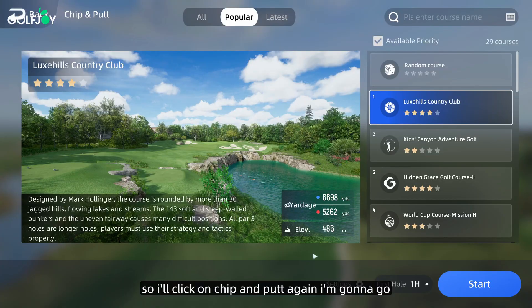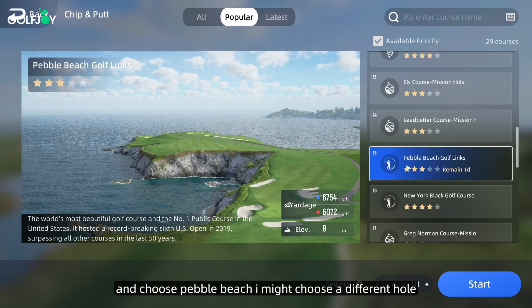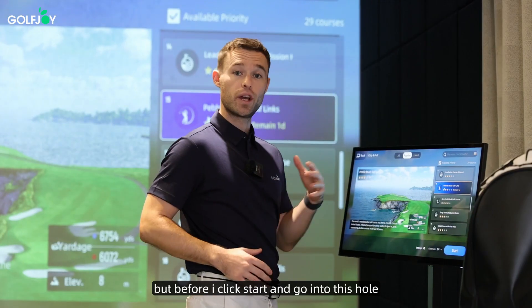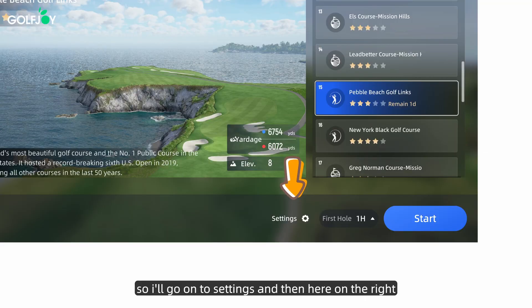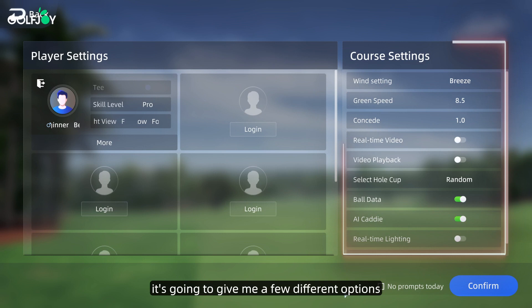I'll click on chip and putt. Again, I'm going to choose Pebble Beach — I might choose a different hole. But before I click start and go into this hole, I've got to set up the green. So I'll go into settings, and here on the right it's going to give me a few different options.